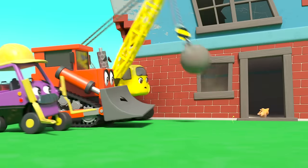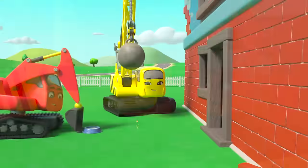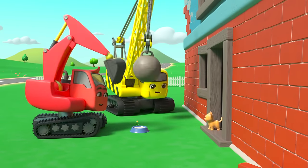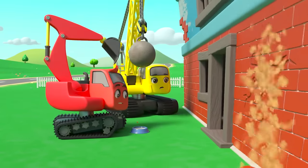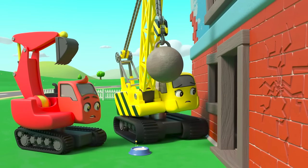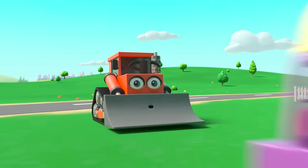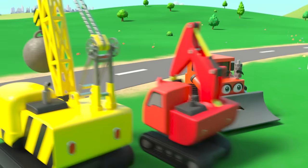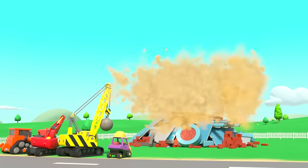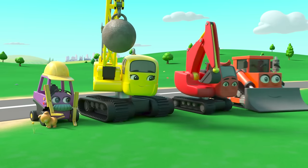I think Mr. Rubble's afraid of cats! The kitten ran back inside — oh dear, they can't knock down the building with the kitten inside. Diggly's trying to get her to come out with some milk. Daisy wants to pet the kitten but Diggly thinks that will frighten her. Oh no, Daisy accidentally hit the building — I think it's going to collapse, but the cat is still inside! Maybe Mr. Rubble can help — he'll have to face his fear of cats. Yes, Mr. Rubble is small enough to fit inside. Phew — Mr. Rubble saved the kitten just in time! That was a close one. Mr. Rubble was very brave to rescue the kitten — I think he's got over his fear of cats. Now he's made a friend!